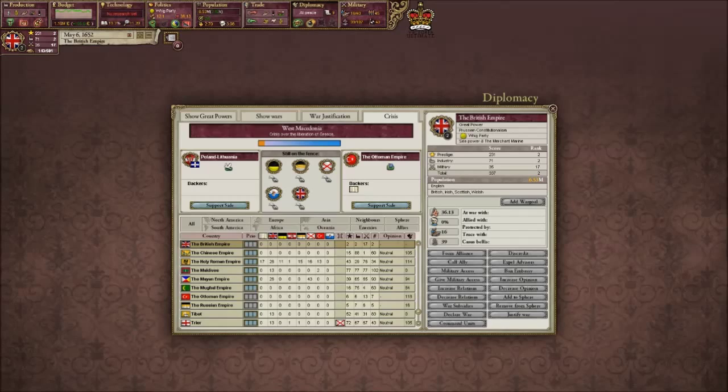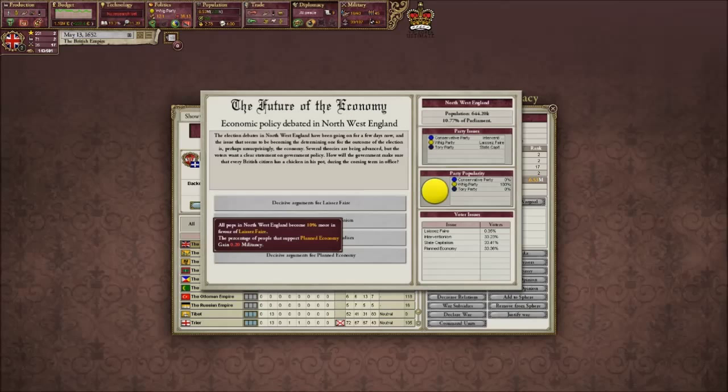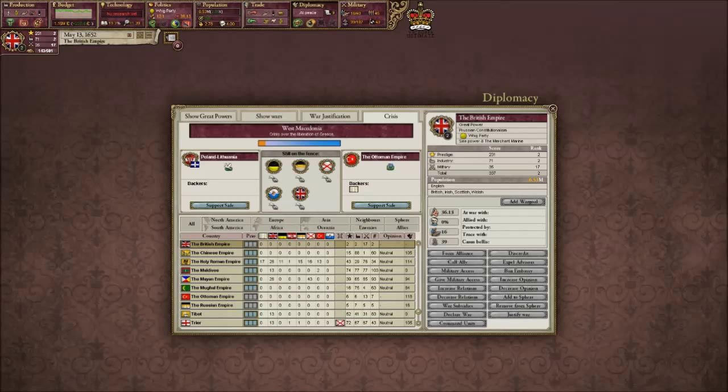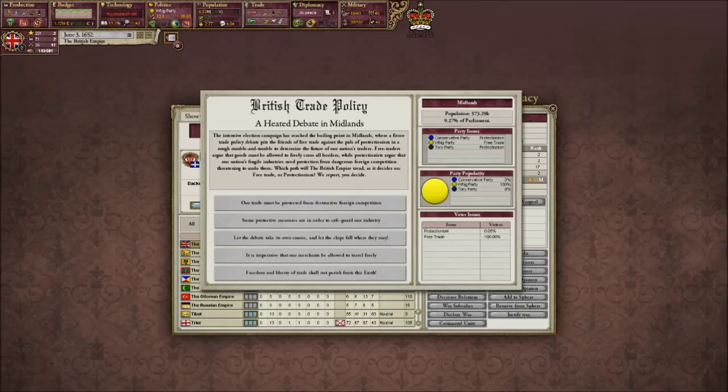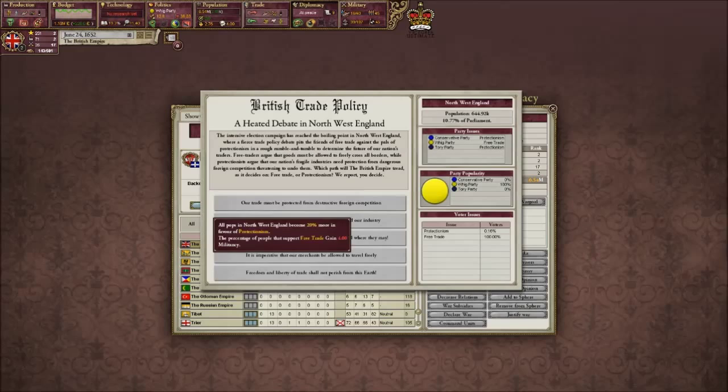Let's keep an eye on this - France has backed the question for the liberation of Greece. Realistically, I do actually want Greece to be liberated because I want the Ottomans to have less power, because then there's going to be less competition in good old Africa. So if Austria, Russia and Spain joined Pearl Lithuania, I'd help them out.